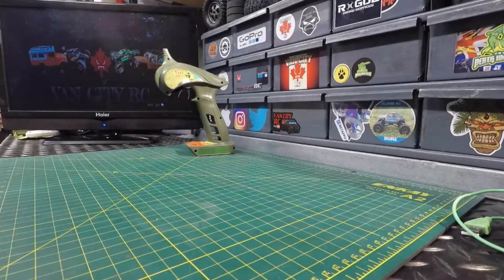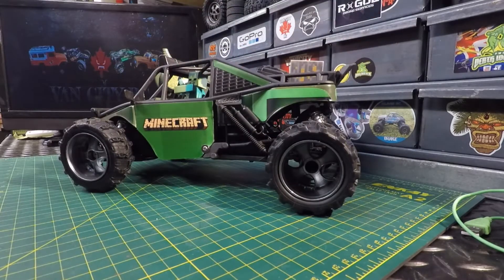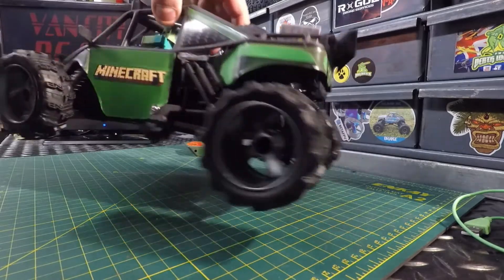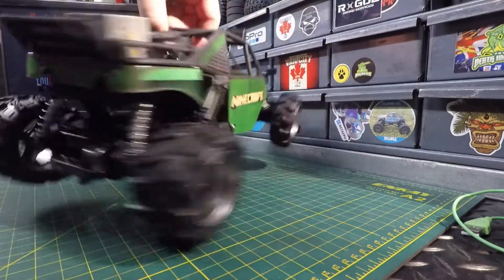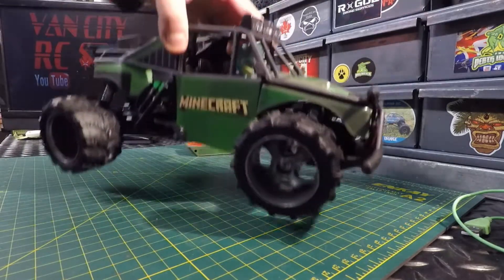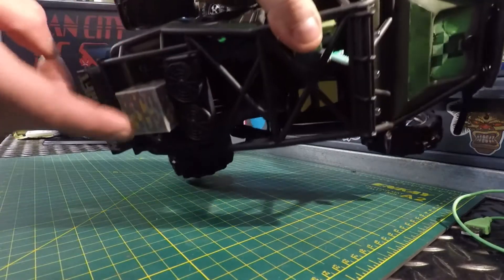Here it is guys — here's the Minecraft RC that we put together for my son. Turned out awesome. I was able to get the old decals off and use them as templates with that Minecraft skin I purchased — that was actually for an Xbox, picked that up off AliExpress — and we were able to trace out the decals and I think it turned out pretty good. We painted the body camel green and applied those decals.